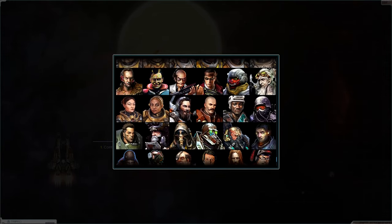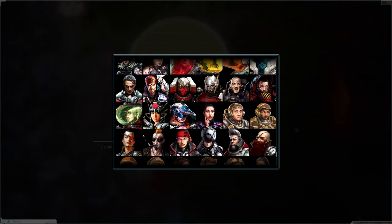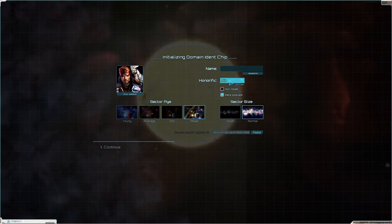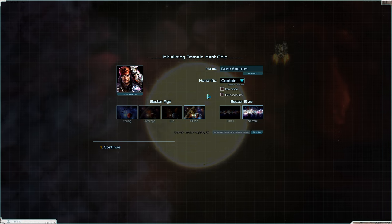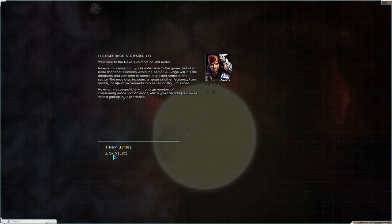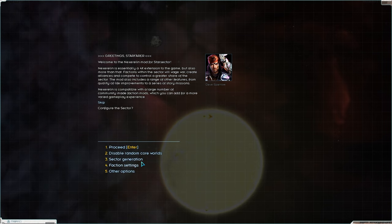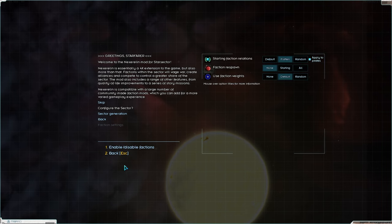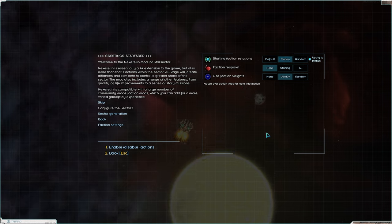I had a look through the portraits and found the coolest pirate: this chief right here who has a bird. The bird's name is Larry. This pirate is called Captain Dave Sparrow. Dave has come from another sector, stolen his pirate lord's ship and everything on board with a couple of extra ships, and has come to take over — but no one knows that, so he's neutral. In faction settings I've set everything to flattened, applied to pirates as well, meaning everyone is neutral with me until I attack.